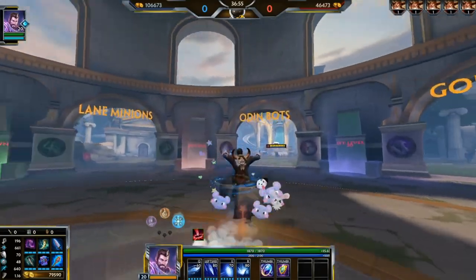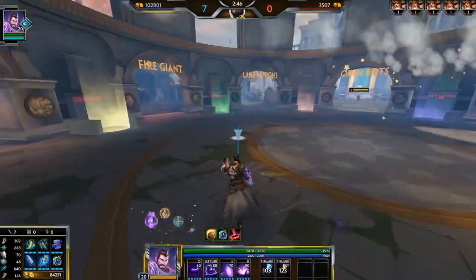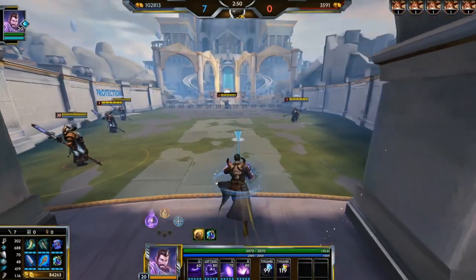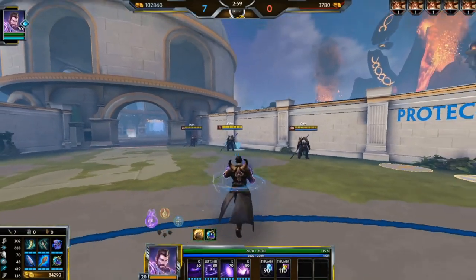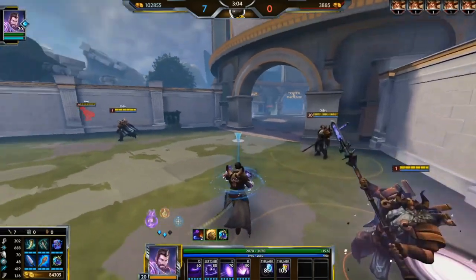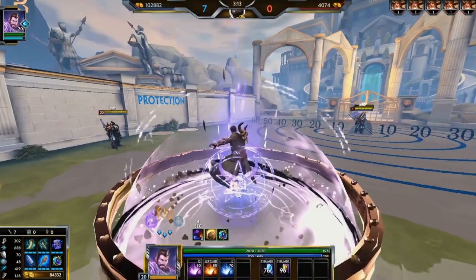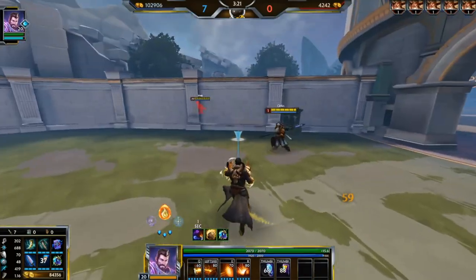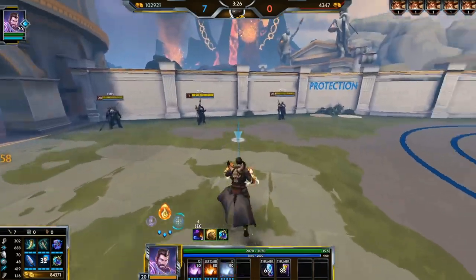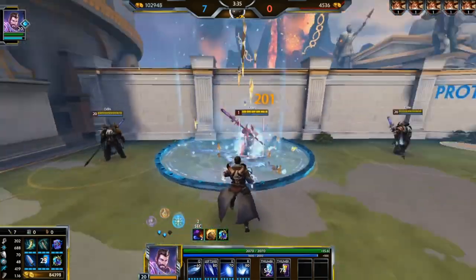Now we go over Merlin's damage, combos, and mechanics. His basic combos within each stance are pretty easy — you just want to one-two or two-one. For example, in purple stance your bread-and-butter team fight combo is one into two: you one people, start the tick, and as they try to walk out you two them to pull them back into the center. Fire stance: you two someone and then one them while they're in the two. Ice stance: two people to slow them, then one.